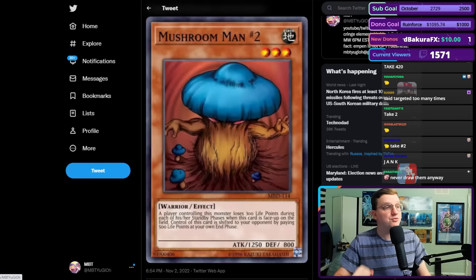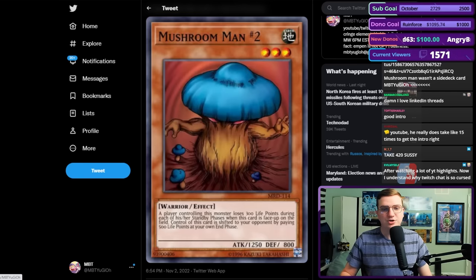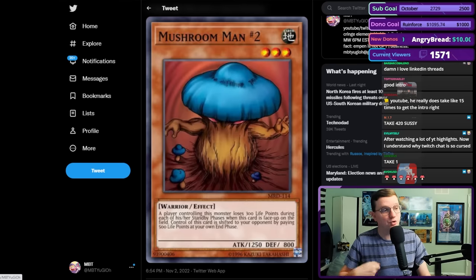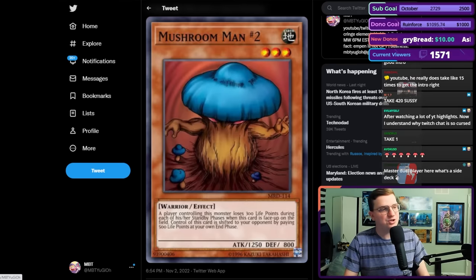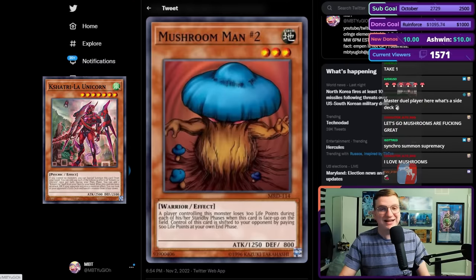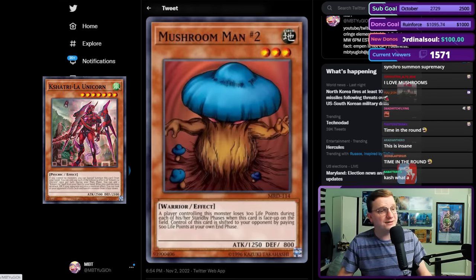A great example of this is Mushroom Man number 2, which is currently playable for the first time ever. Mushroom Man number 2, during the end phase, switches control to your opponent, and during the standby, burns its controller for 300. This is especially relevant in the Kash-Tira mirror, in which you need an empty board to summon any Kash-Tiras, and taking self-burn triggers the effect of an on-field Kash-Tira Unicorn. It is a devastating option in the mirror, and also very funny.